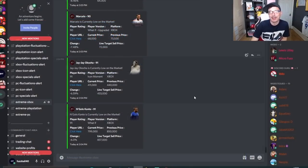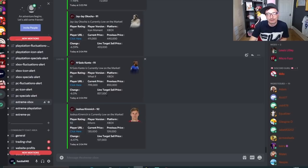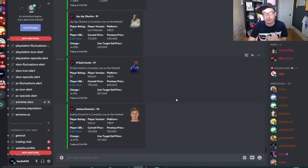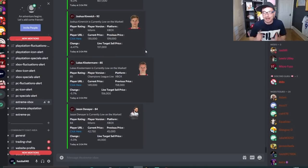This is the area of the Discord for tier 3 users. As you can see, it is pinging you guys with the current price of these cards and the live target sell price. You have to cross-reference that with what the sell price has been recently and use some of your own market knowledge, but this runs 24 hours a day. A new ping just came up right there for new cards that you can go out and buy and sell.